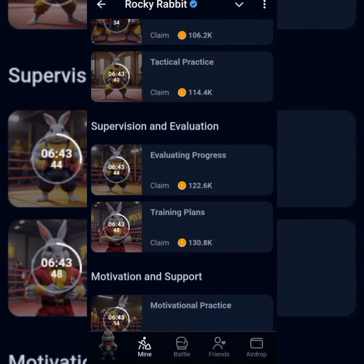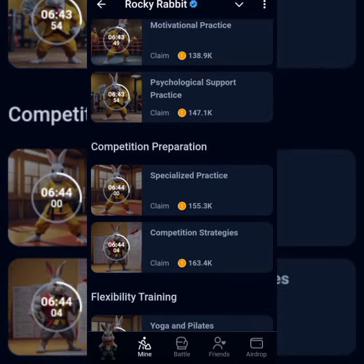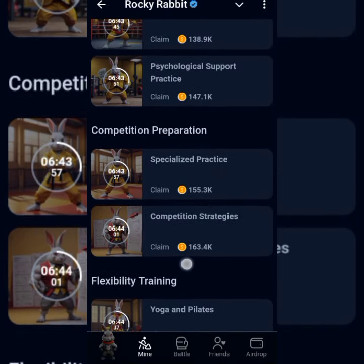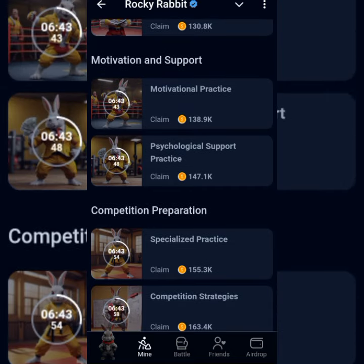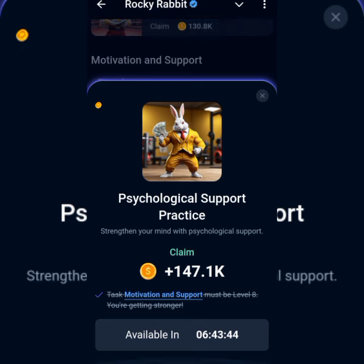The third egg is Psychological Support. There's the egg there — tap on it.